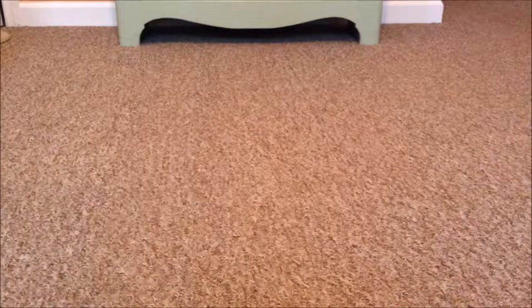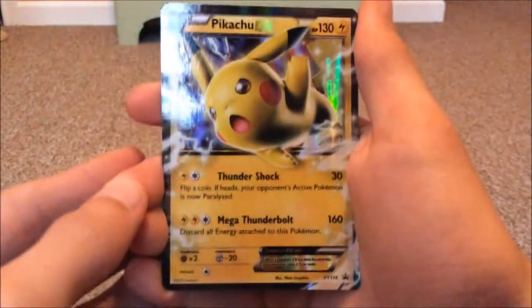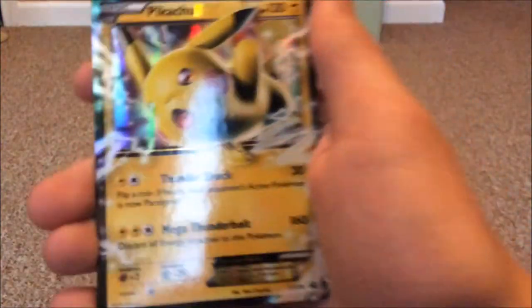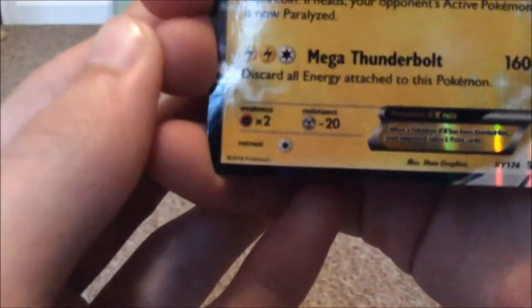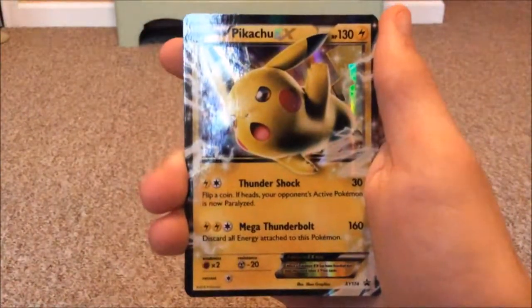I have to be kind of quiet because people are sleeping, but still — here is the Pikachu EX card. 130 HP. Thundershock 30, Mega Thunderbolt 160. It is the XY 174 promo. I'll show you guys the code card view of the video as usual.